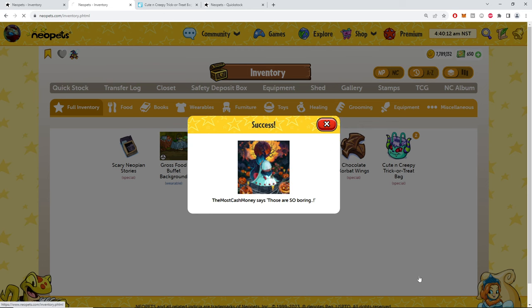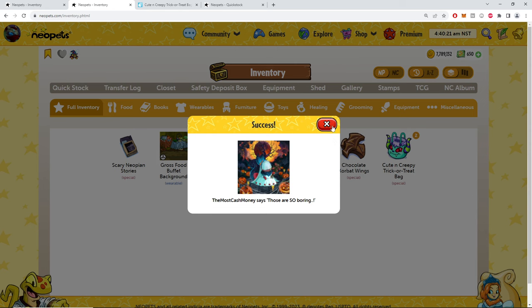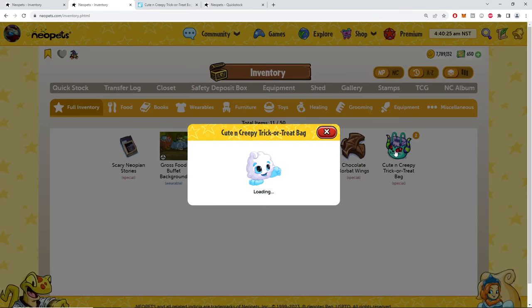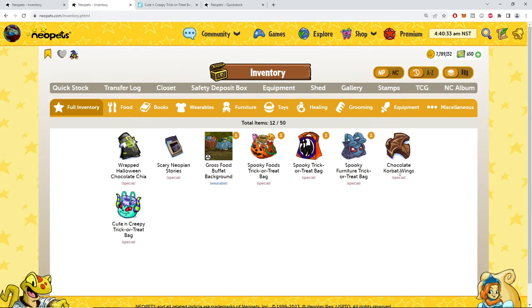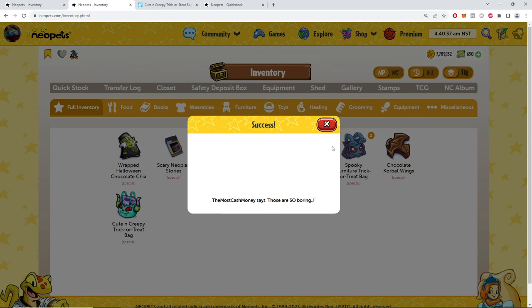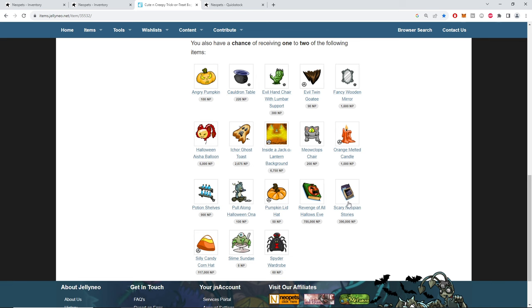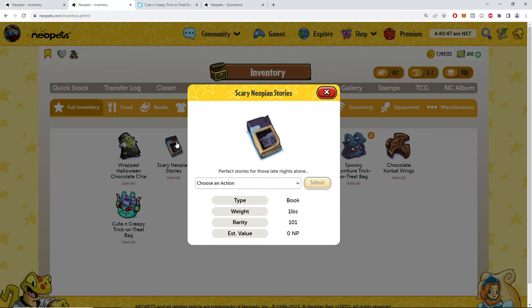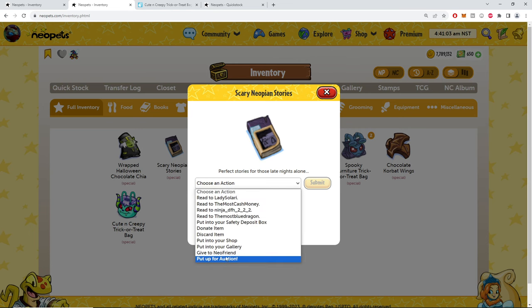I thought this would go a little faster, I apologize. Chocolate Corbat wings — they didn't open it. Wrapped Halloween chocolate Chia. There are cool items here. The only rare one of them. How are we hitting like — did they rechange it, or was this always that common? Because I got my ass handed to me on goodie bags before. There's another book here too. Perfect for those late nights alone. I like thrillers and Halloween horror movies — I love it.